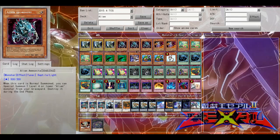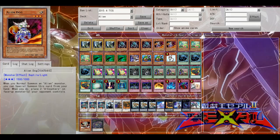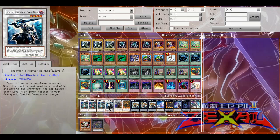Alien Dog is here because it opens the deck up to different plays. He can special summon himself when I normal summon Ammonite, and he's a level three, which lets me synchro summon into level fours.